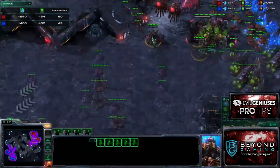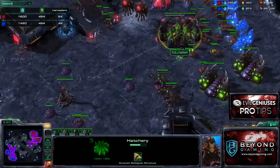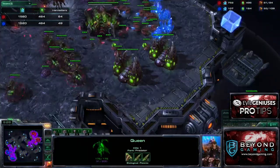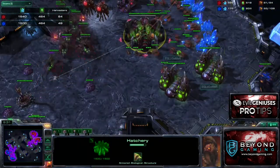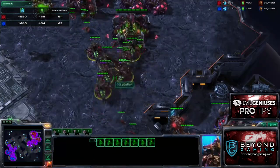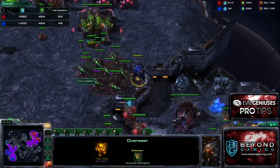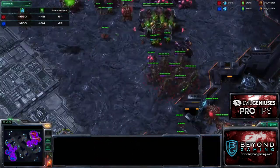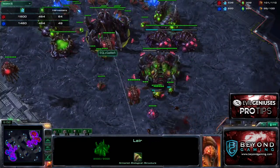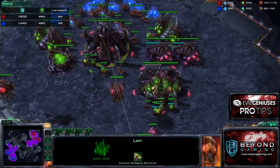How many queens total is this? I have like seven queens at this point and now I'm moving them out. They can snipe overlords — look at this overseer. I see the overseer come down and I'm just like, no. I three-shot it — actually four-shot it, I was wrong. I have my one-one upgrade on the way, and now I'm producing tons of roaches.